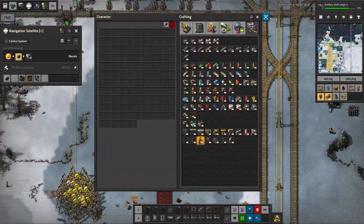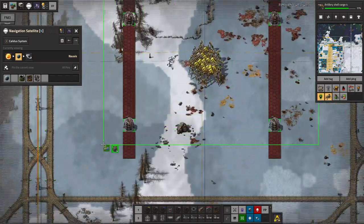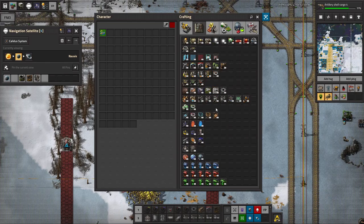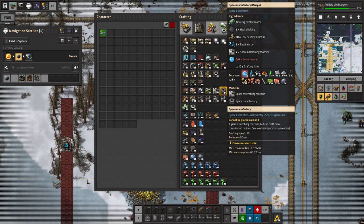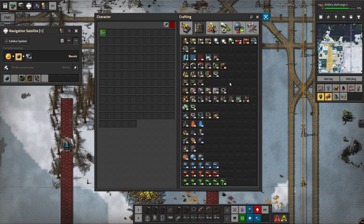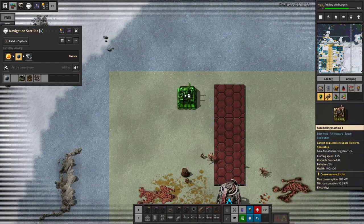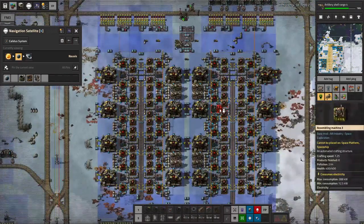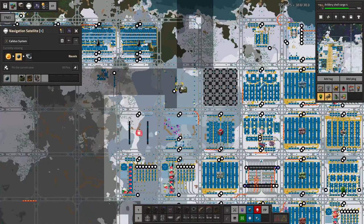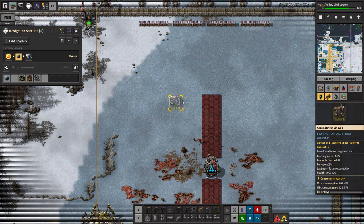Let's not forget the build we need to do on Nalvis first. That's our usual for the beacons — fantastic. I kind of wish that when you got to the level where you're using space manufactories, you could get some giant super-fast machines on the ground on the planet as well. Because obviously having 10 machines instead of 300 is probably better for UPS.